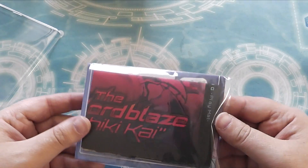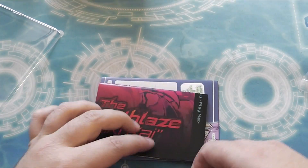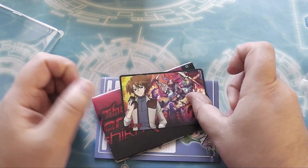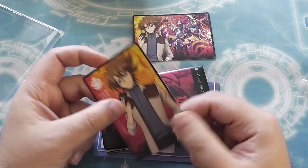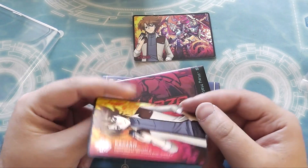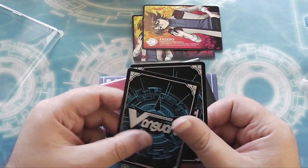Next up we've got the little bag of goodies, of which there's a fighter's counter with 10,000 on that side and 5,000 on that side. That's pretty cool. You've got a Kagero Clan card, with Mr. Kai on that side — not a unit, just Mr. Kai. That's pretty cool.